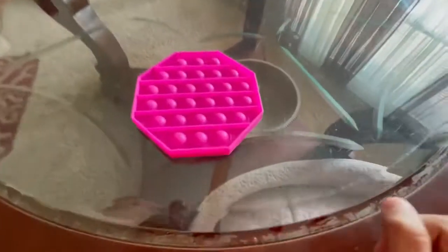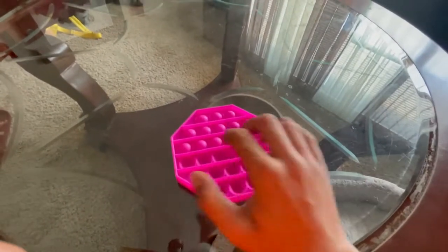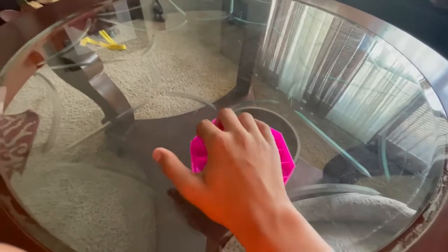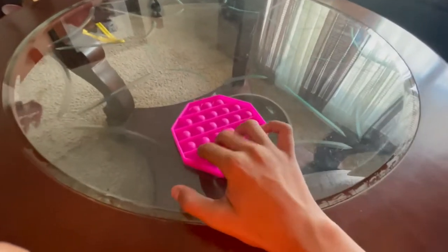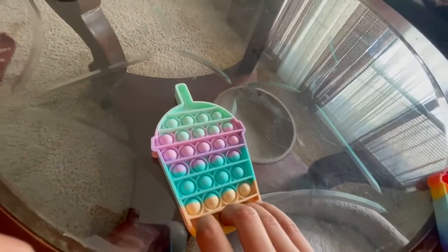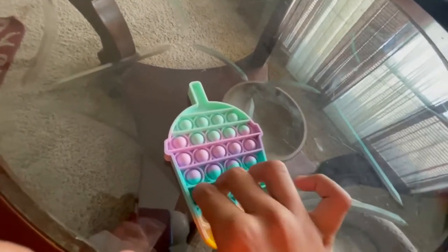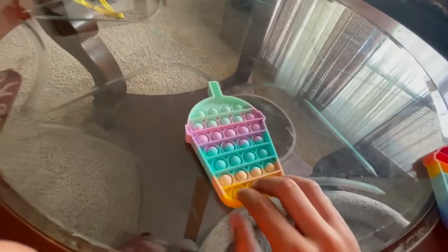This one was my first ever poppit. That's my mom's, but I don't know if she's ever going to play with it. It's a pastel rainbow frappuccino. This is the quiet side. It has a really good side too. This is the good side.